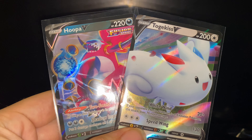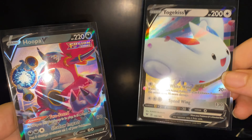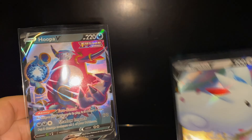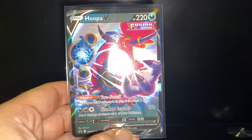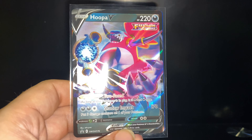Alright guys, I'm gonna go ahead and wrap up the video here. The box was pretty tough — only got the Togekiss V from Vivid Voltage, and I've pulled that card probably six times now. But we did get the Hoopa V promo. Thank you guys so much for watching, best of luck to you on your pulls, and I'll see you in the next one. Peace!